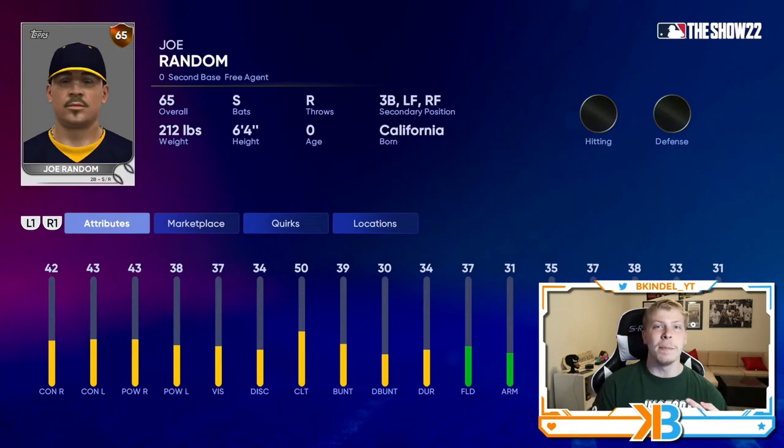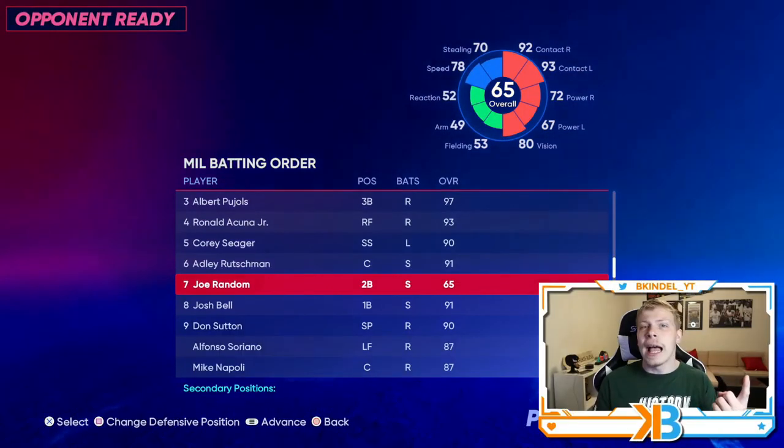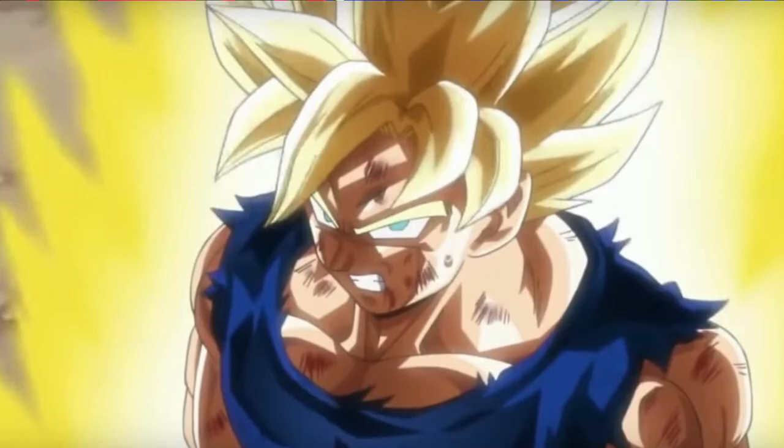He may not look like much on paper — these are his actual stats — and he's still not insanely overpowered yet. We still gotta get the Diamond Archetype, and I have some really low tier equipment on him. But that's how you boost him up, and that's what we're gonna go over today. I'm gonna show you guys the best equipment to put on your CAP so that he can reach his full Super Saiyan form.